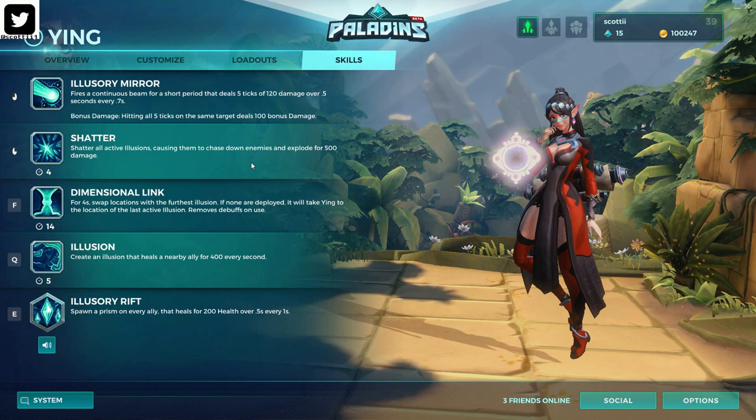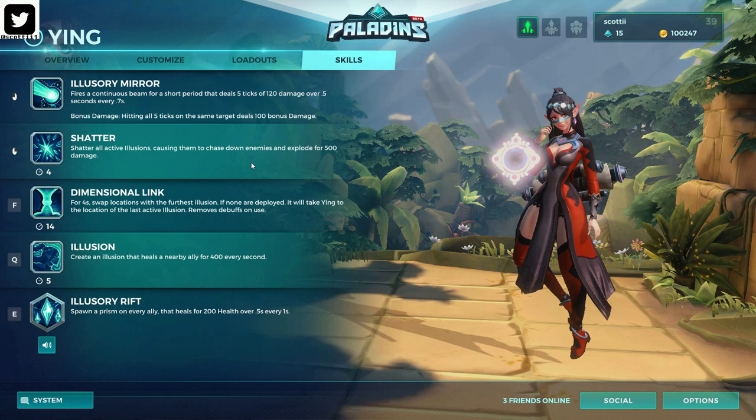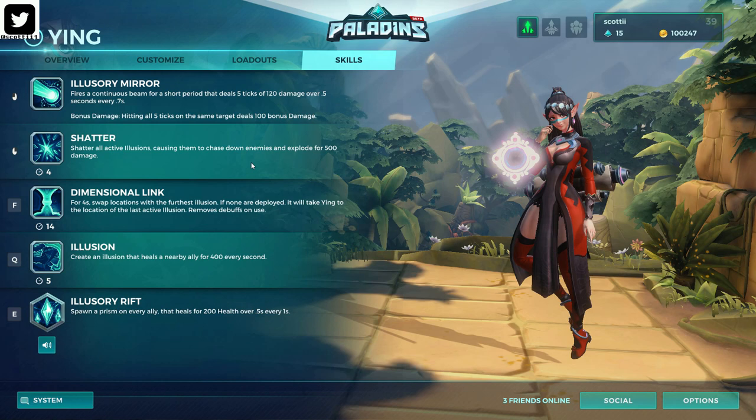Lastly is Ying's ultimate, Illusionary Rift. It's somewhat like Illusion, but it's more of a global effect. Once activated, a little prism will spawn next to every champion on your team, and as long as they're near it, they will be healed over that time.